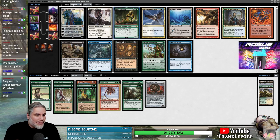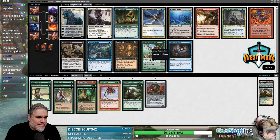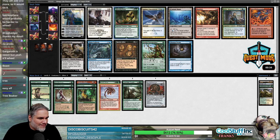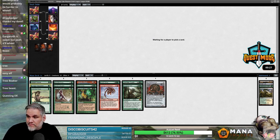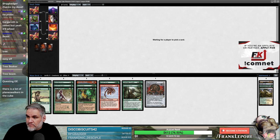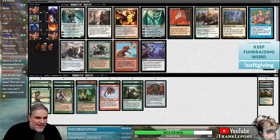Questing Beast and Joraga Treespeaker both pretty good. You like Beast over Treespeaker? That's interesting. This is an elf deck, Badger, so I'm kind of surprised you're picking Questing Beast. I think it's Treespeaker. Tree Beast Questing Elf — seems legit. One thing to consider is that Avenger can be hit with Natural Order, so that's something to keep in mind.